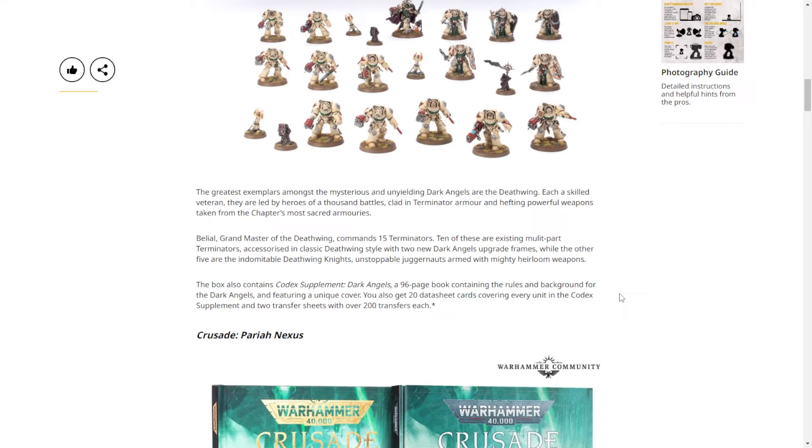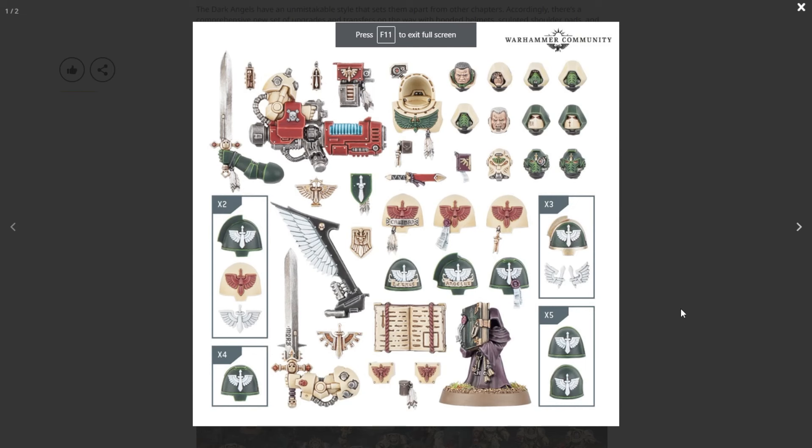Speaking of upgrades, this is what the upgrade sprue looks like. Deathwing terminators can still get plasma cannons, which is awesome. You'll probably still take the rocket options since you get a melee weapon and a ranged weapon. That said, this is some great stuff — probably the best upgrade sprue we've had. You still have the classic terminator in Deathwing style, plus the hooded helmets which are clearly for intercessors or equivalent. Some of these are callbacks to existing upgrades, some are brand new, and all of it's pretty good.